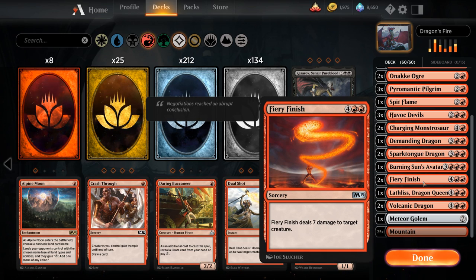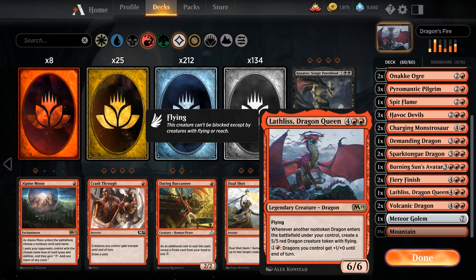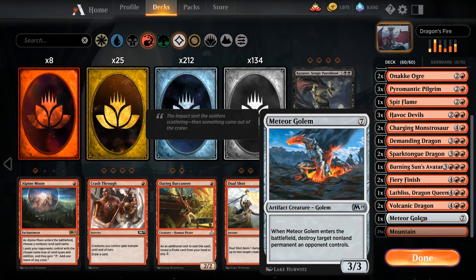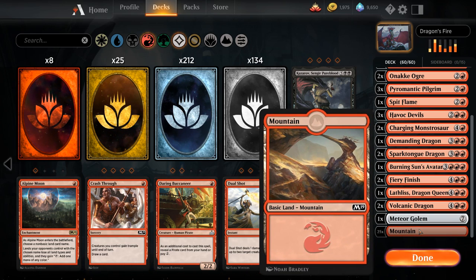We've got 2 copies of Fiery Finish — 6 mana sorcery dealing 7 damage to target creature, expensive but sometimes you need it. Lathlus Dragon Queen is a great payoff for playing lots of dragons — 6 mana for a 6/6 legendary dragon with flying. Whenever another non-token dragon enters under our control we make a 5/5 red dragon token with flying, and for 1 and a red our dragons get +1/+0 until end of turn. We also have 2 Volcanic Dragons, 1 Meteor Golem, and 25 basic Mountains.